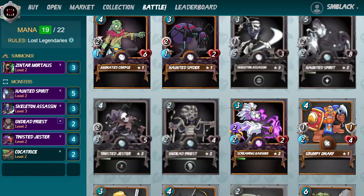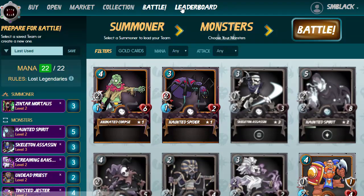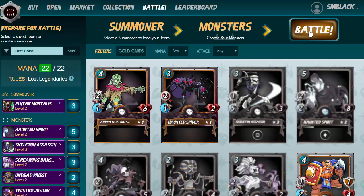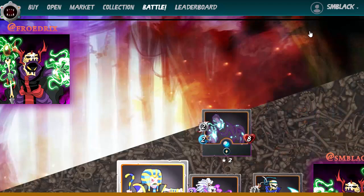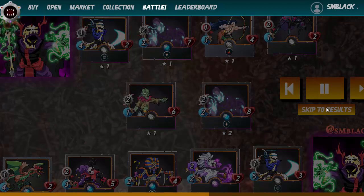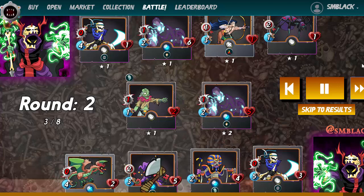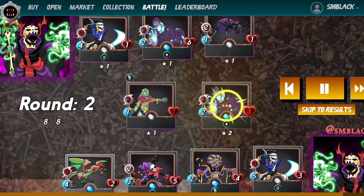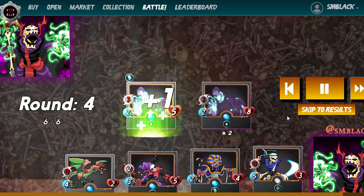We'll get rid of the Elven Cutthroat which costs three mana, and pop the Screaming Banshee in her place, bringing her closer to the front. If she gets to the front, magic can still attack — whereas a ranged attack can't attack from the front. Let's see how this one battles out. We're playing black again — they've got a level-one team and we've got level two, so we know how this is going to play out. Generally level two beats level one unless the opponent is a really poor team builder.